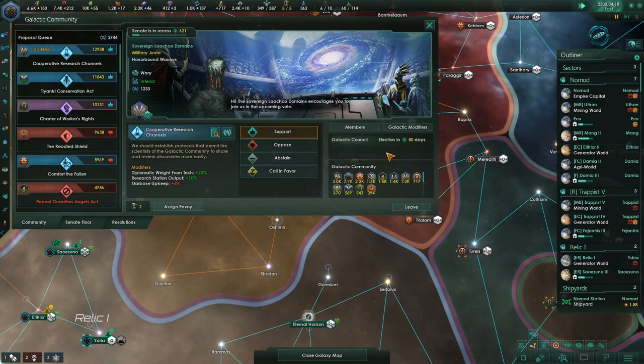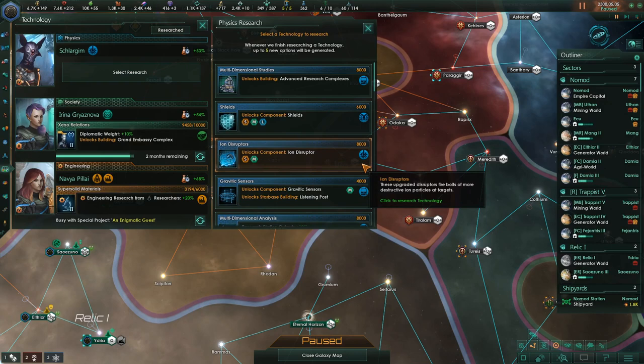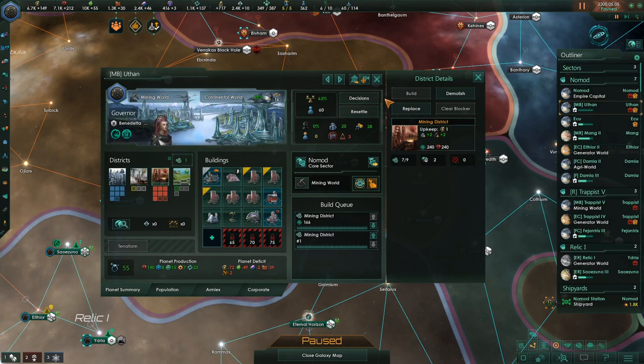Research concluded. The galactic council election is in 80 days and we're one of the top three, so we should be elected. I'm going to pause the game and take care of some stuff. Let's take care of the research first — ion disruptor, physics research station output, let's get that. Going to this bureaucracy world — I think we'll do two more mines for that.